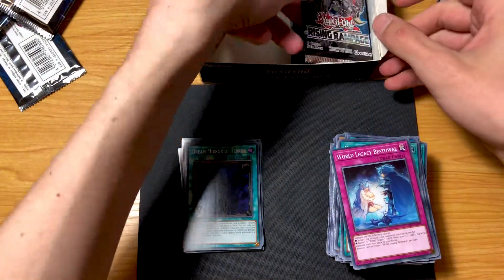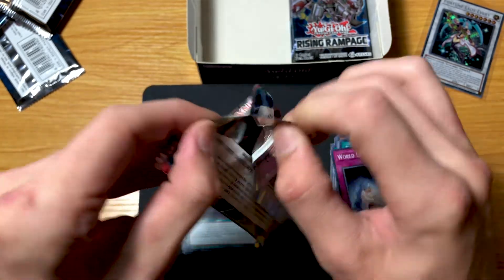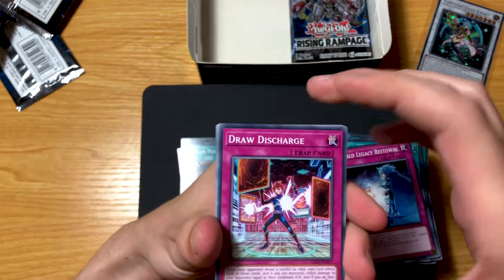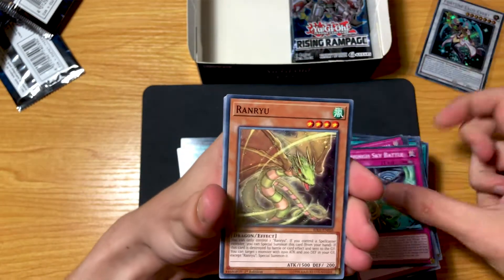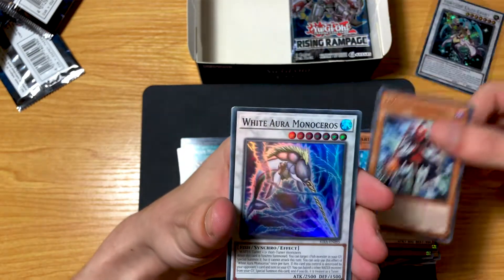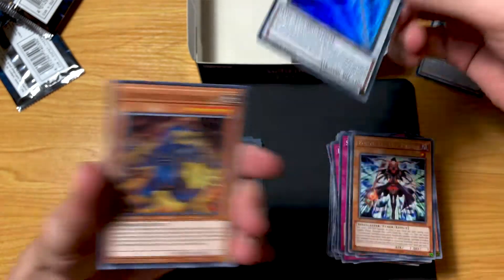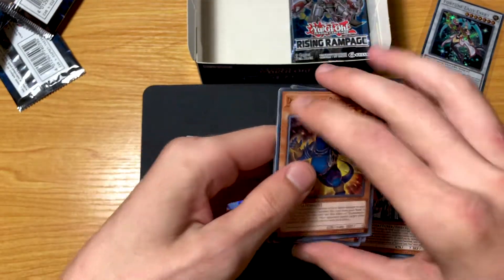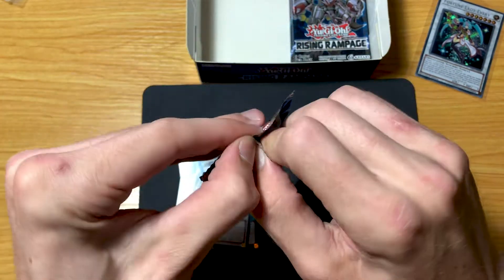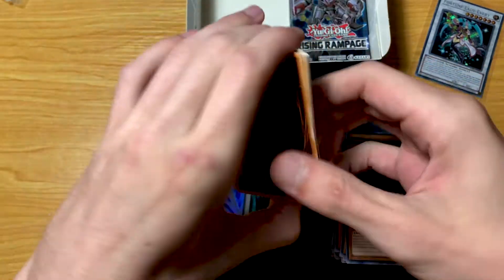I really can't stress enough how much I would love to pull the starlight, especially on a video for you guys. Draw Discharge, Draw Ranru, Fortune Lady Past — White Aura Mono Xeros, is that it? Sometimes the hits in certain sets in Yu-Gi-Oh, they can really make you cry. But it's okay.